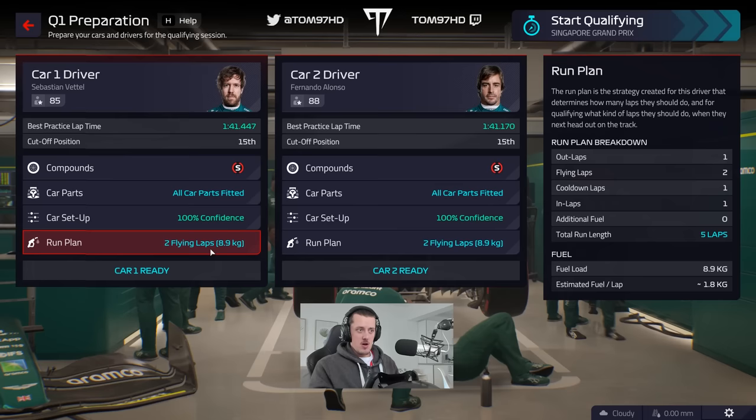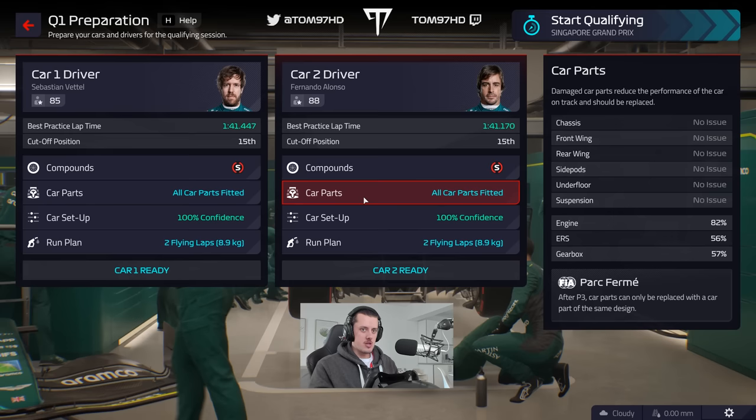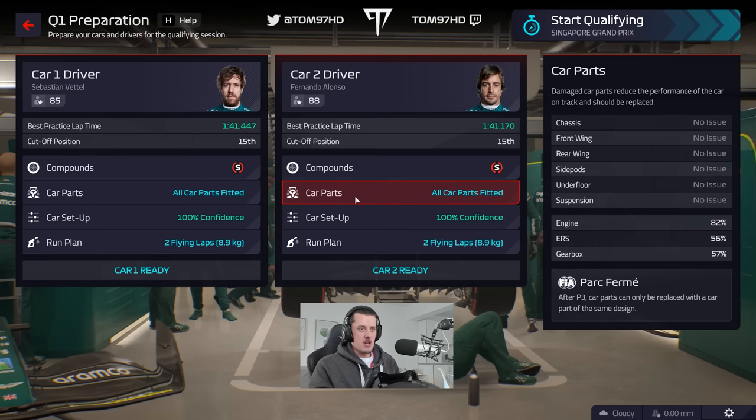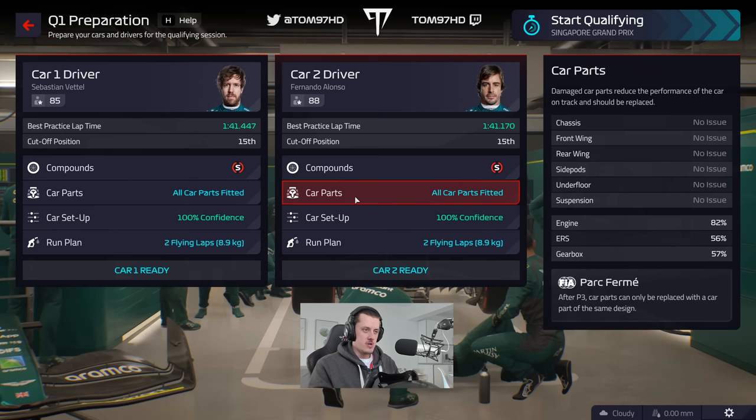Both cars are going for two flying laps as we always do. This is going to be the last race with these engine components for Alonso, and probably Seb as well. Seb's done a better job looking after his components — his wear is a lot less than Alonso. But Alonso is running very thin on components, and at 56% ERS, a penalty's inbound. If we're going to take an extra ERS, we may as well take an extra engine as well. We'll try and get through this race, which is not really power-sensitive, and then get an update in place for the next one.